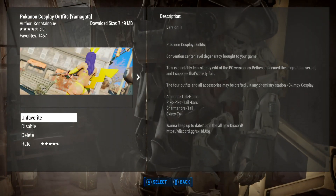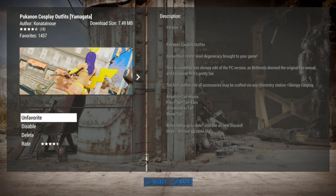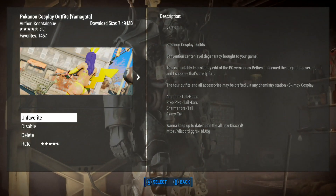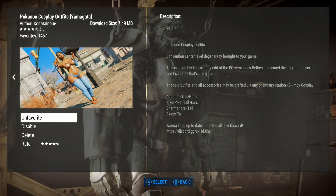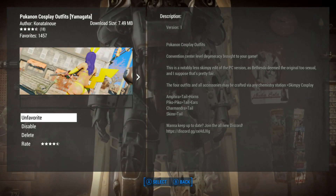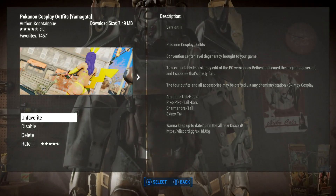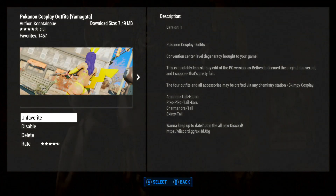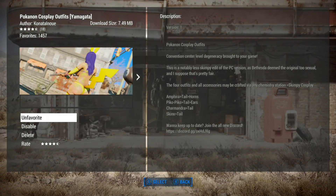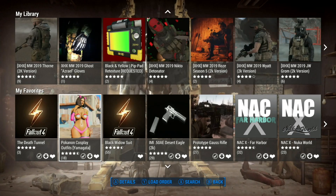Here we have the Poke Anon cosplay outfits, Yamagata. It's about seven and a half megabytes. It's K'Natal New, I think. These are some silly little skimpy, sexy cosplay outfits. There are four outfits, and all accessories can be crafted via the chemistry station under Skimpy Cosplay. So convention center level degeneracy brought to your game. It's just going to be silly and skimpy, and we'll just take a look at it for fun, and then we'll be done. It won't take that long — just a few minutes. We'll check these outfits out.